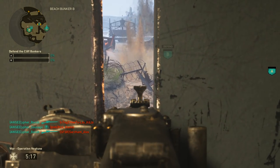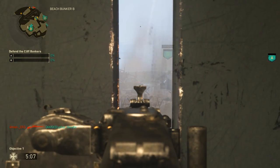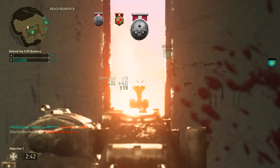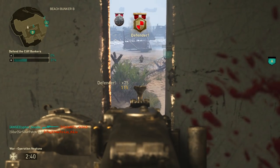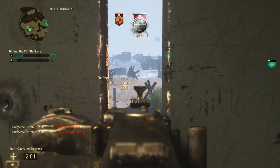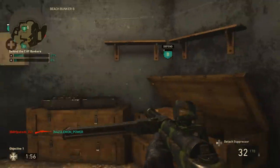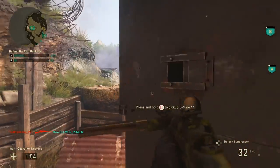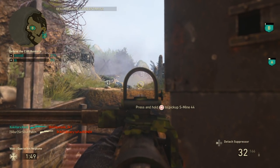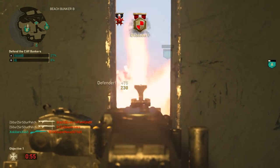I've done a bunch of testing, and lookout isn't the thing doing that — it didn't help that far away. I used the Mountain Division with lookout training but holding an SMG, and I couldn't see anybody's names anymore. Then I used a sniper with Mountain and got rid of lookout, and it went back to working again. Although lookout does help at closer range when people are rushing past, you don't need it to spot people far away. All you need to make those red names show up is Mountain and a sniper in your hand.